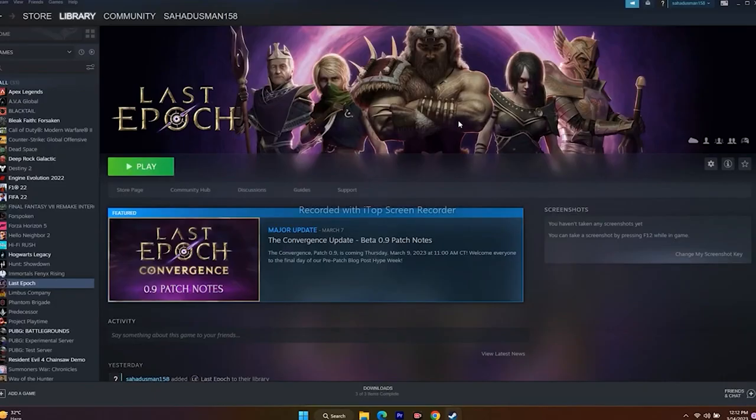Next, we need to unplug all USB devices. Remove everything from the USB ports, including controllers, Logitech wheels, and any unwanted joysticks. If you want to play with a controller, launch the game first, then connect the controller back and try to play. This did work for many users.